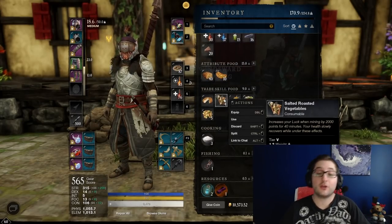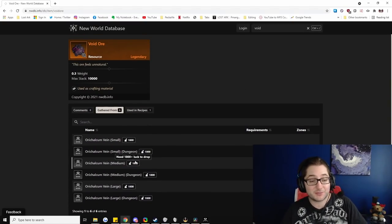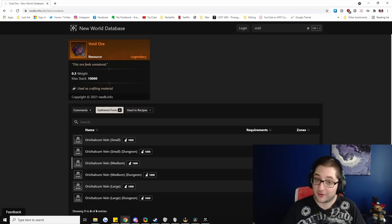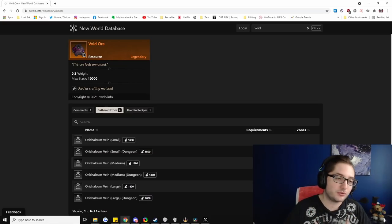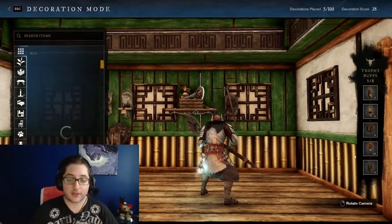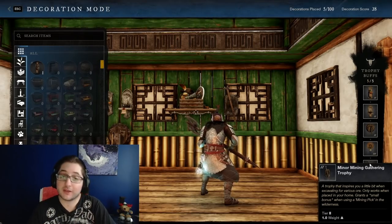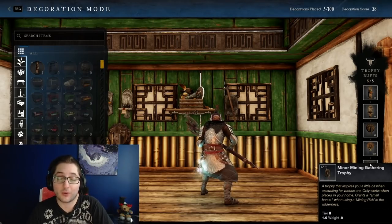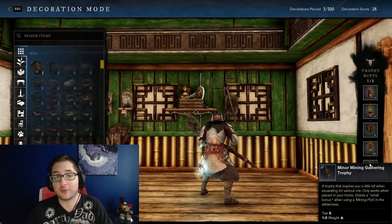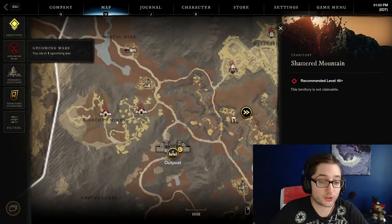The last thing we're going to need is Salted Roasted Vegetables. The reason we need them is when we take a look at how Voidore drops - it needs a minimum of 800 mining luck. With your percentage boosts and your 2,000, you're rolling into luck. One more thing before we head into Shattered Mountain: we're going to take a look at our house. Miner Mining Gathering Trophies - you can have up to three of them, but you need three different houses as each house can only hold one of each. It's going to min-max your luck. So now we talk about where we're actually going: Shattered Mountain, Scorched Mines.